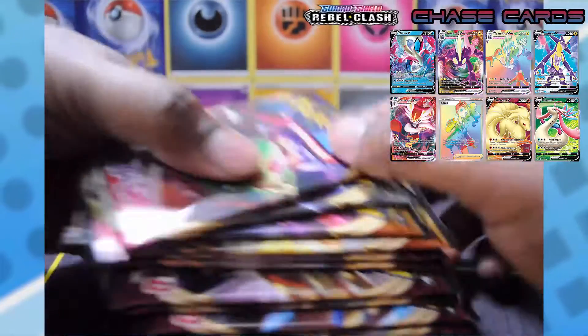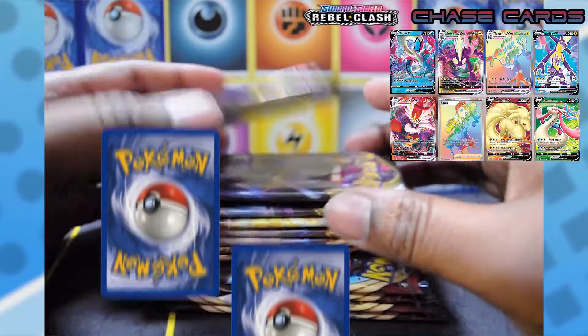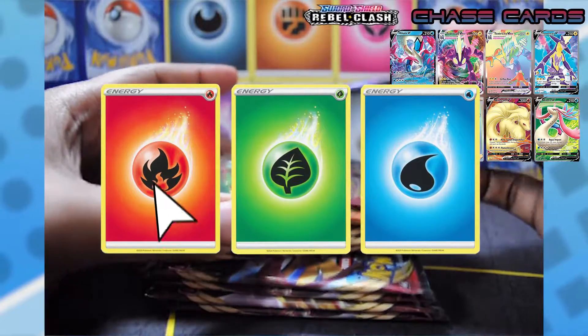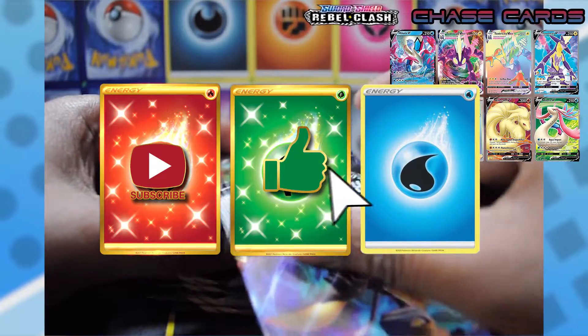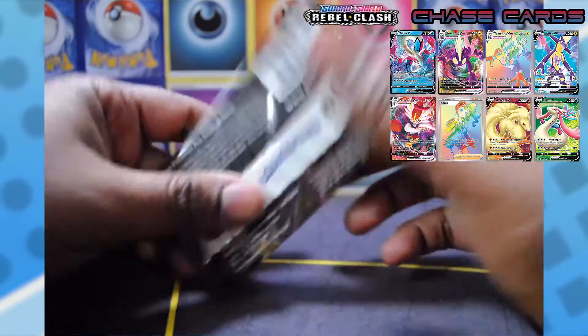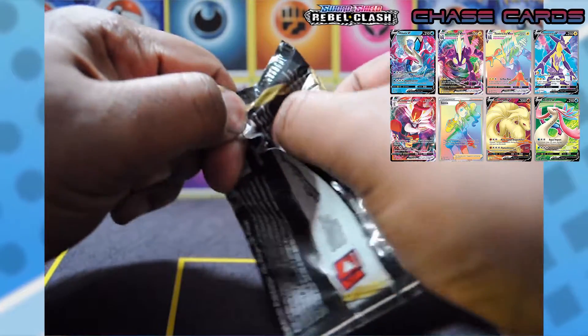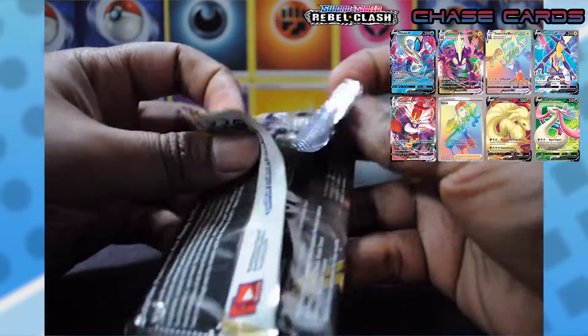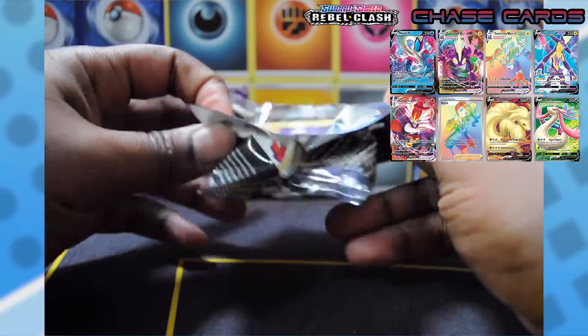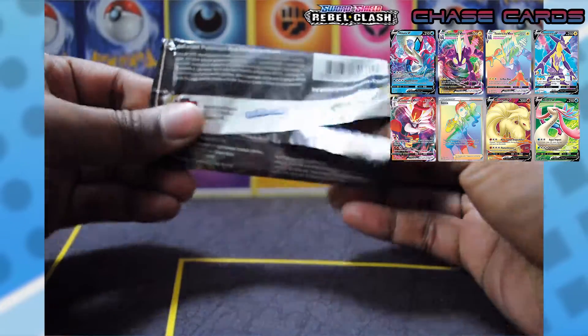We got ourselves 12 packs here — two Darkness of Blaze, nine Sword and Shield Base, and one Rebel Clash. We're going to be opening up one Rebel Clash today. I do have on screen the cards that I'm currently chasing on the Rebel Clash set, and it's going to work basically like that for the rest of the other card sets as well.